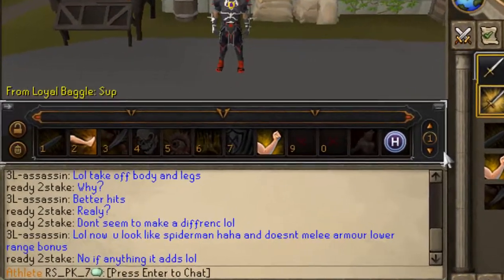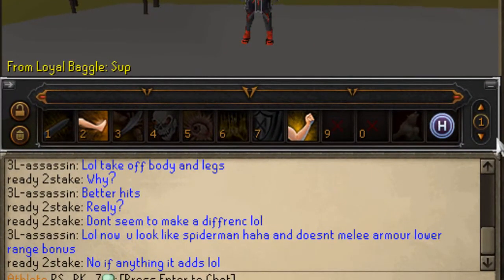The first thing you might want to know is that there are five different ability bars you can switch to. This may be helpful if you want to set up a range, melee, or magic loadout. Here they are.